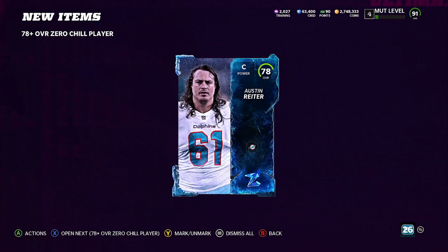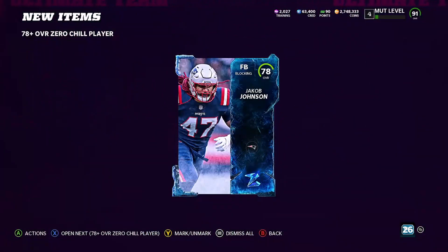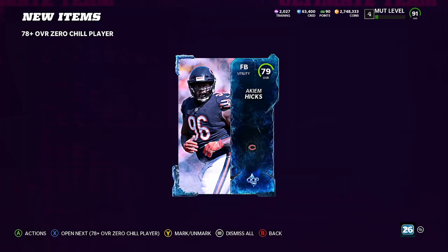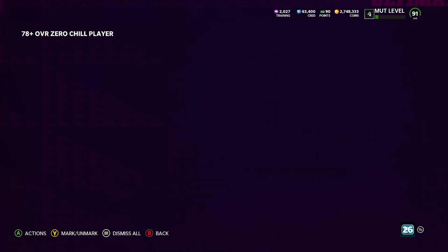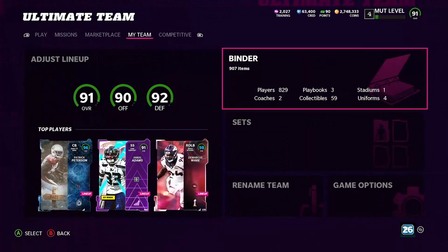A 78 there — 3 more packs left. Next one — 78 again. Lots of 78s so far. Another 78-79. Jesus Christ, they just started doing me dirty with the 78s and 79s. And the last one was a 78-79 as well. So, was that worth doing? I think we pretty much made our coins back — like we broke even.